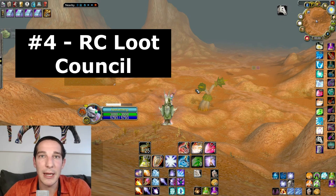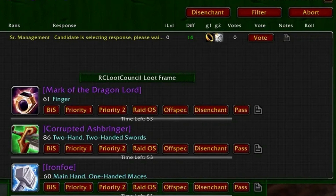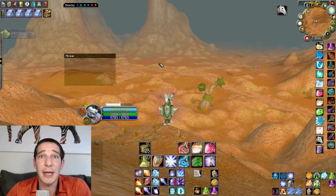Number four: RC Loot Council. Numbers four and five really depend on what type of guild you're in. RC Loot Council is basically an interface that during a raid, when it's time for your master looter to hand out loot, it pops up a clean interface asking do you want to greed, do you want to need, is it off-spec, does it complete your five-piece. It takes all that information and gives it to your loot council to decide who gets it. A lot of guilds require this — if you're in a loot council guild you have to have it.